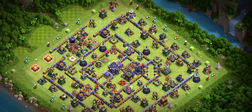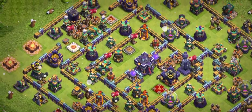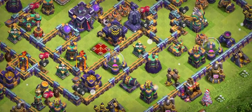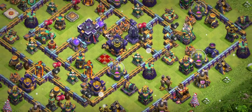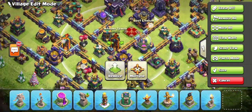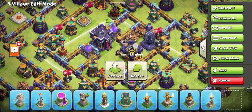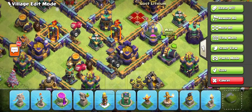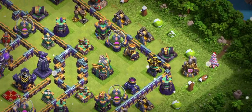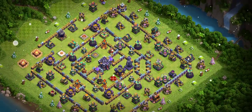Now look at the number two base — it's a ring-type base. Pro players will face a lot of trouble with this. Some players pick this side where you can see four Teslas, the King, Warden, and RC. On the back side there are two infernos — one single, one multiple — and that's the key of the base. The air mines stop everything from the front, and there's a lot of red mines so people won't use blimp easily. The Eagle Artillery is on this side, so many players pick the other side and end up with just one star.